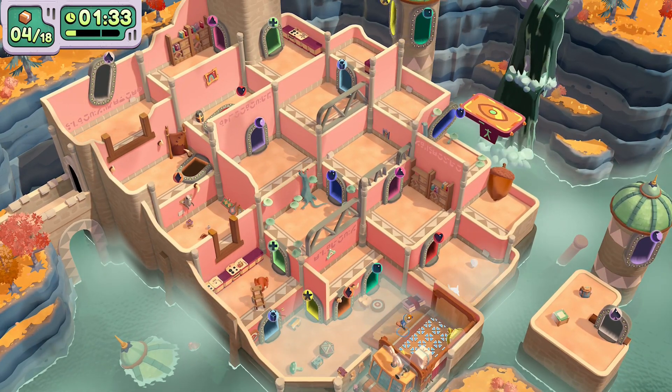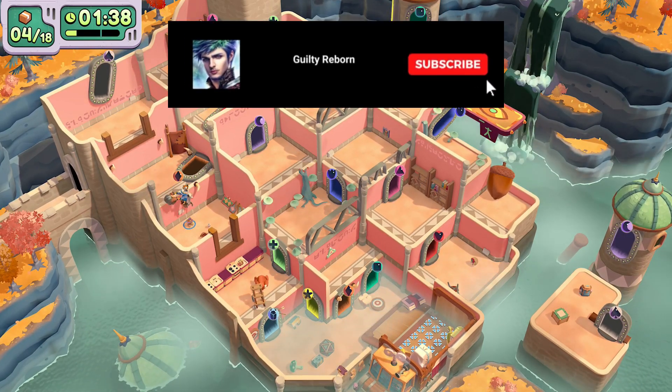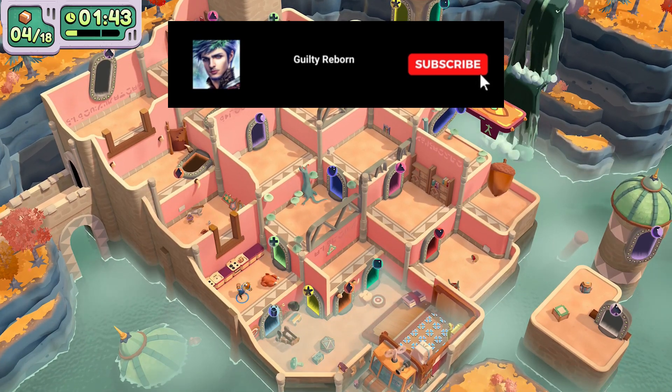Use the orange portal to get to where that helmet is, but be careful not to fall into the red portal either. You'll have to be fast otherwise you'll miss this, and then basically we're just taking this helmet down to the bottom as well.